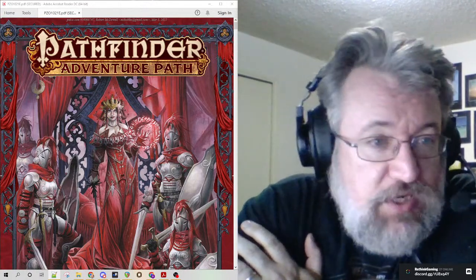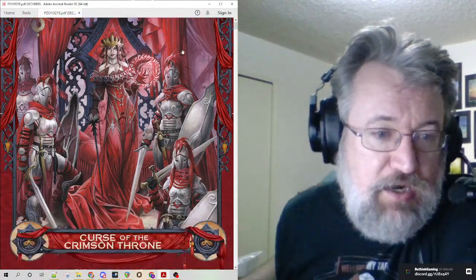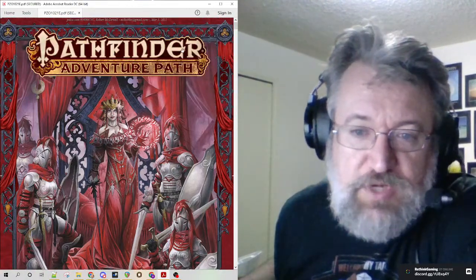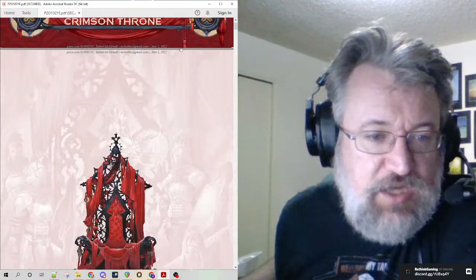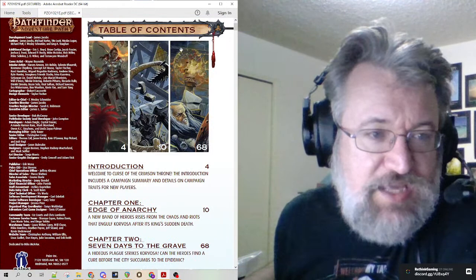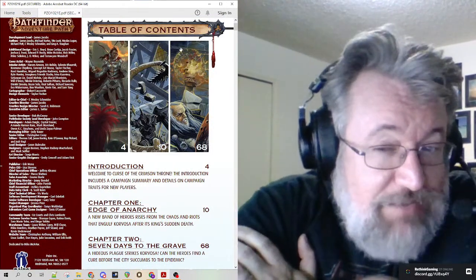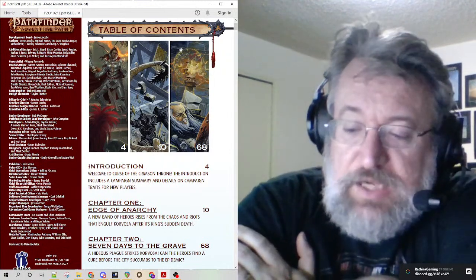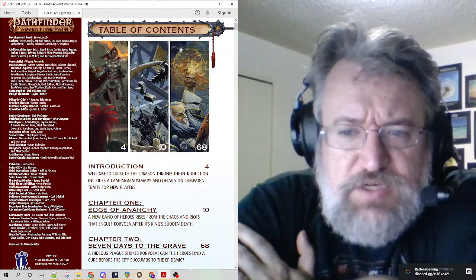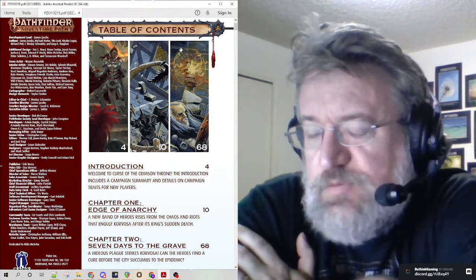What are we playing? We're going to be playing the Adventure Path — I've got the PDF pulled up over here — Curse of the Crimson Throne, the deluxe edition. It's going to take us through the high levels of 5th edition. In Pathfinder it's a minimum of level 17, probably more as you finish that last chapter. In 5th edition, I'm thinking we'll probably get to 20.